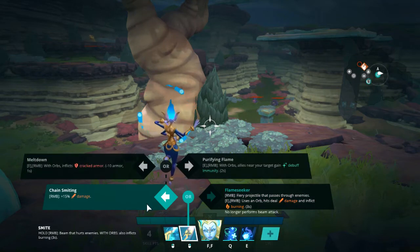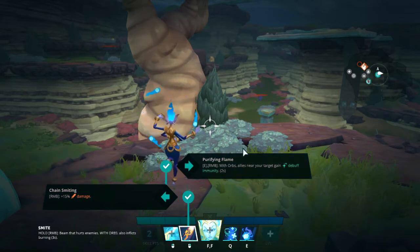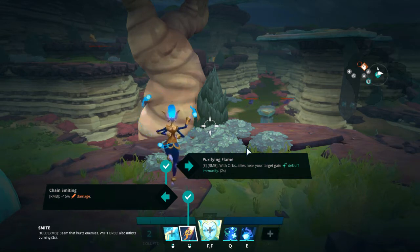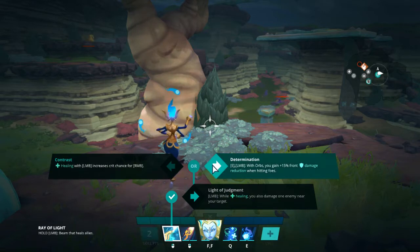For this build I'll go Chain Smiting and then Purifying Flame, which grants debuff immunity to allies near your targets. That's really strong especially when you're going up against a Voden who's using poison, which reduces your healing. If you make your allies immune to that, it basically shuts Voden down.